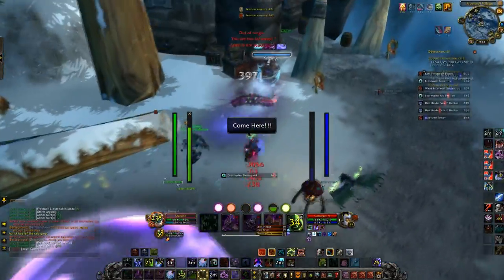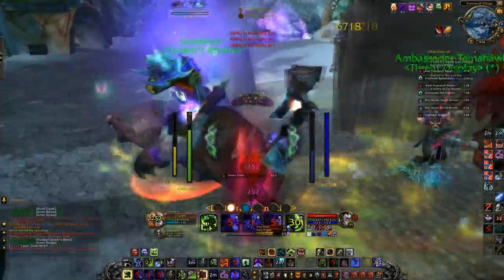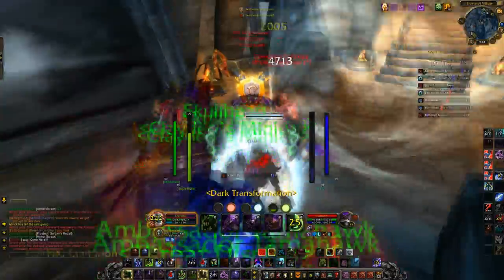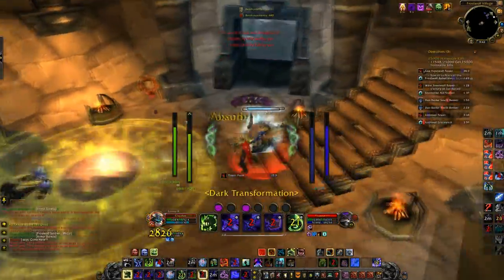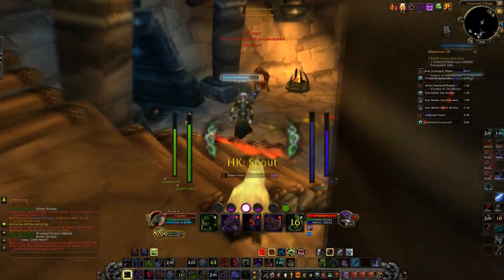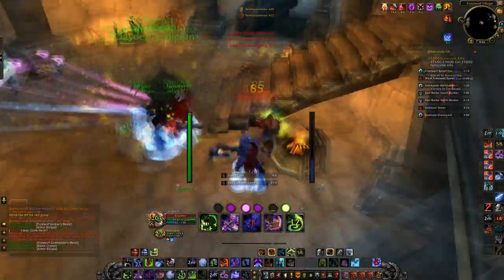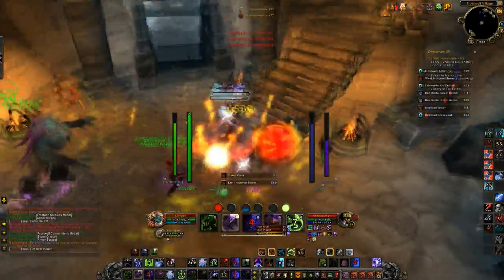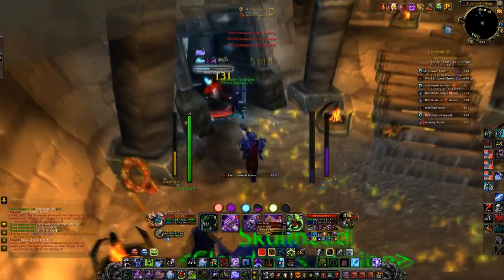As an update, I faction-changed my orc death knight to a human death knight for two reasons. One, the Horde on our server is terrible — we only control Baradin Hold maybe three or four times out of the entire week. I was getting frustrated with not being able to do Baradin Hold runs, so I switched to the Alliance, hoping to get better arena partners and raise my rating.